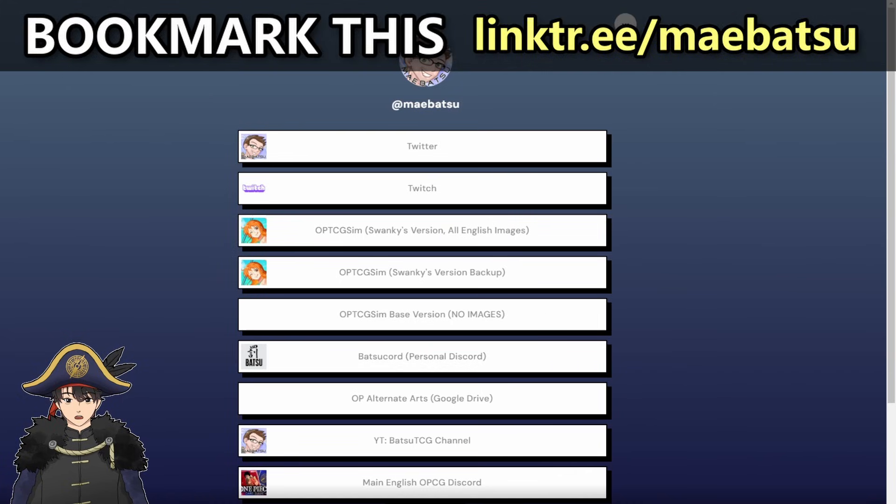To start off with the guide, you're going to want to bookmark this — this is MyBatsu's link tree. I'll have it linked in the description below so you can bookmark it yourself. This is where I go to download the newest version of the sim whenever it's out. There is a Dropbox version and a Google Drive version, and also a base version with no images, but you probably won't ever use that one. Here are Batsu's other links — he has a Twitter, a Twitch, his own Discord, and you should support his Patreon too. In this video we'll be going over the Google Drive version.